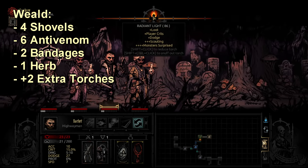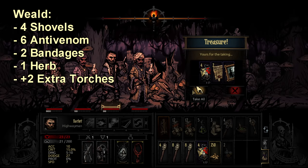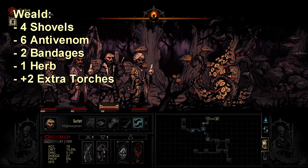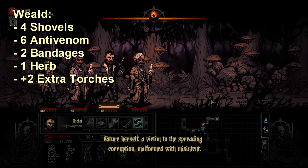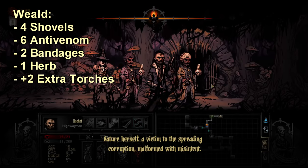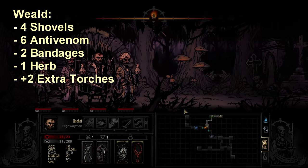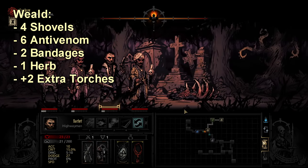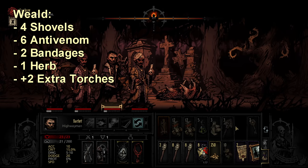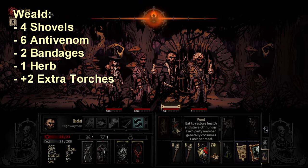The extra chance of obstructions is worth bringing a shovel for by itself, and then there are the shallow graves that are fairly common and can get you pretty decent money. Sometimes you find two shallow graves in the first two hallways of a medium mission but actually don't want to open them because with only 4 shovels you may run into three trees afterward. So definitely don't skimp on shovels for the Weald.